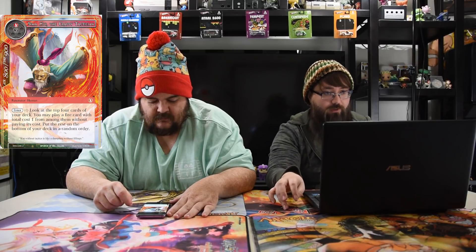The next one, Simil Hua, the Crafty Technician — one red, three, an 8/9. Enter: look at the top four cards of your deck, play one cost-one card from among them without paying its cost, then put the rest on the bottom in random order. Don't play this guy. I don't think the dude is worth it. Why would you play a bunch of aggro one-drops and then have this four-drop for no reason? He kind of just feels like a filler card.